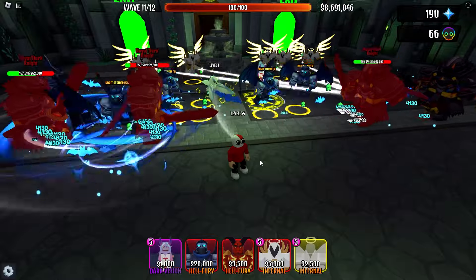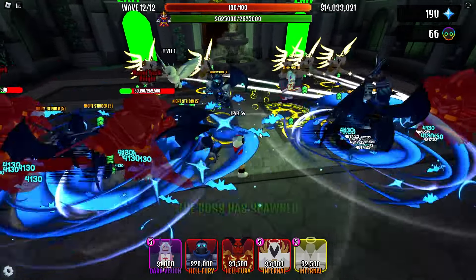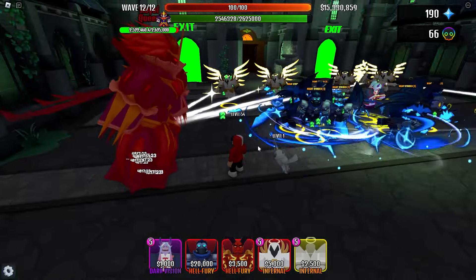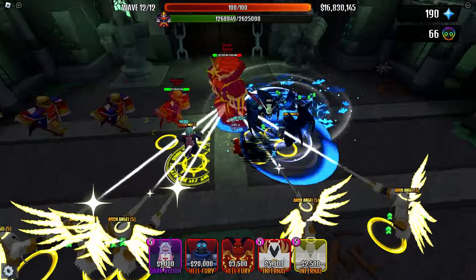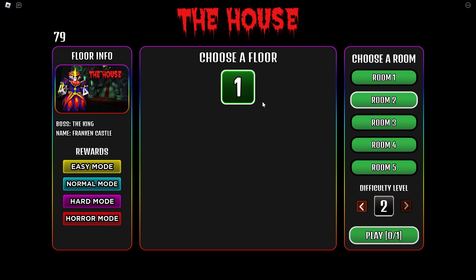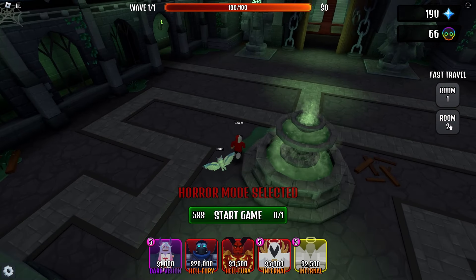These are wiping them out. It's only floor one, don't get too excited. We'll be on floor two soon. The boss has spawned with 26 million health — let's see how fast this thing dies. I believe it'll be very quick. Oh my God, look at them all just spinning. That was so easy, and we got some body parts as well. Floor 1, Room 2 — we are definitely going horror mode again because that was very easy.